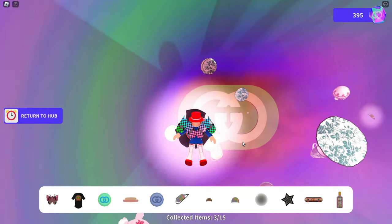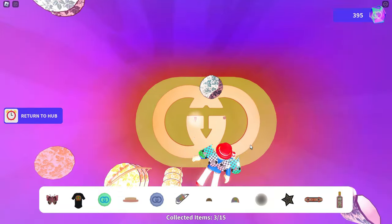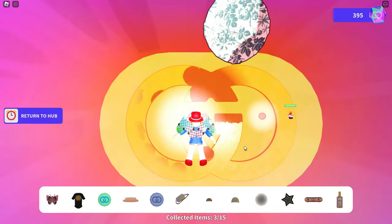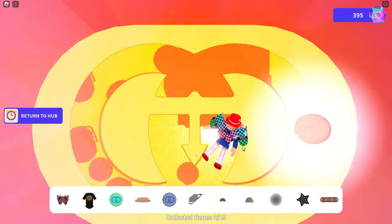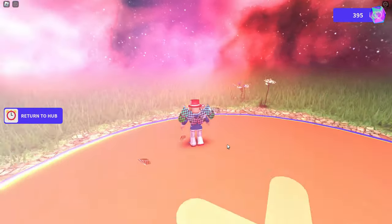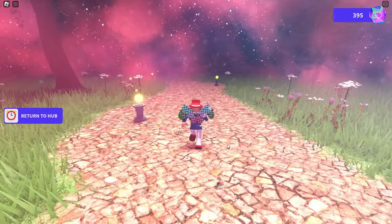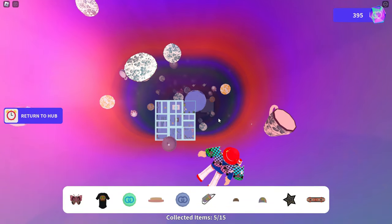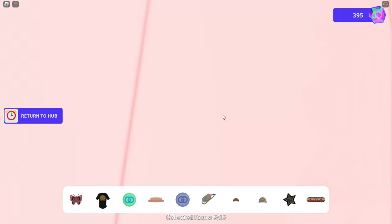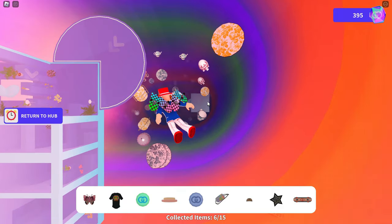On the left side, you see there's a return to hub button. You want to use that when you're towards the end, basically after you don't think there's any more to collect, and then it will bring you back to the hub so you can start going down again. On that first round, we've only collected five of them. Each time you collect one of these items, you're lighting up one of those orbs, and you need to light up the pathway to get to the end. So we're going down a second time, grabbing some of the ones we missed.